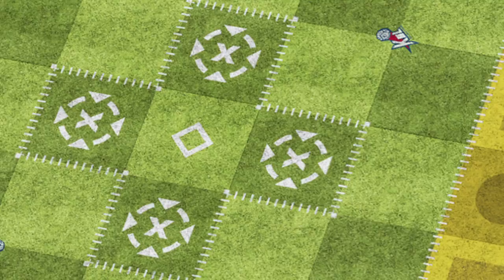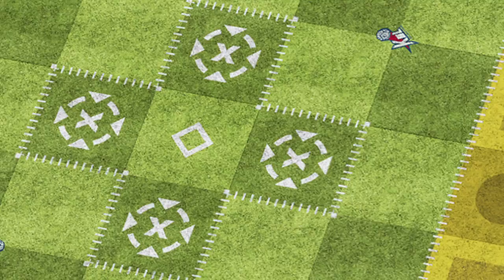So what's in the box? Chaos Ball comes with four teams ready to play, with over 60 highly detailed plastic miniatures, four team cards, action cards, boards, dice, and of course, the Chaos Ball!